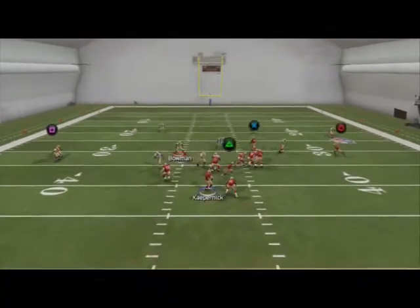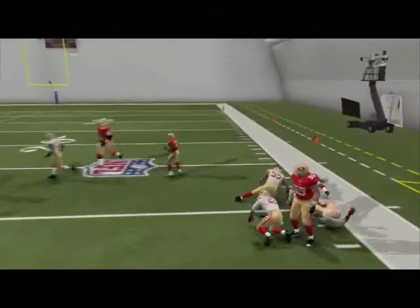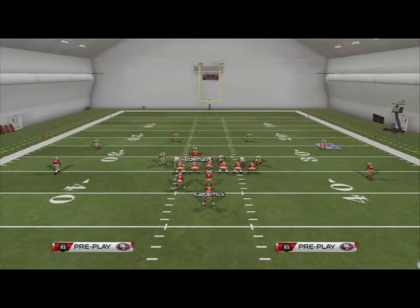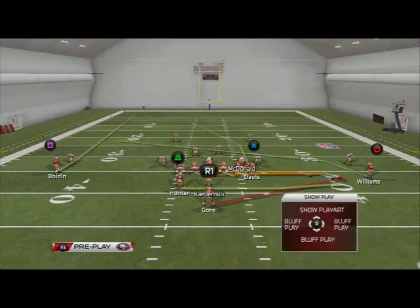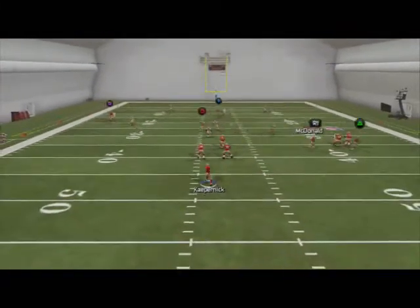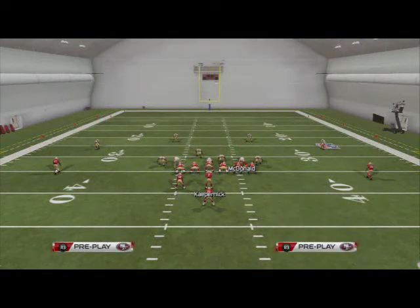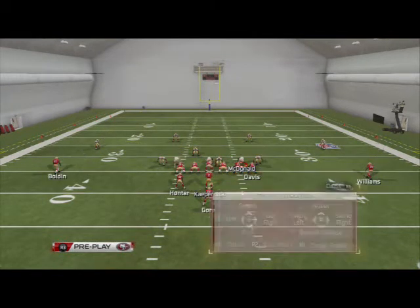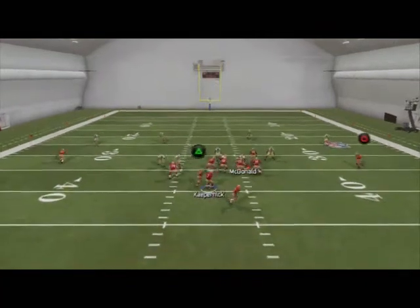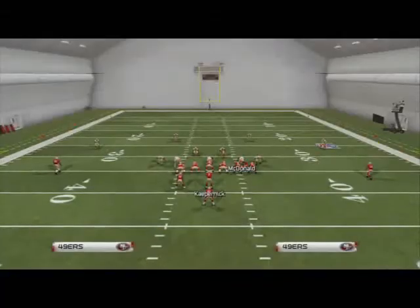Against regular zone coverage like Cover 3, Gore is going to drop right off inside and you've got three blockers to cycle through and pick up yardage. Against all-out max coverage where they're blitzing nobody, hit Vernon Davis over the middle deep — pass lead him down inside, click on, and go user-catch. Another thing we can do is create a makeshift screen to Colin Kaepernick: call the halfback subscreen, slide protect right, put Hunter on a swing right, and Gore on a swing right, then roll right at the snap with Kaepernick. You've got blockers — it's almost like a quarterback sweep.